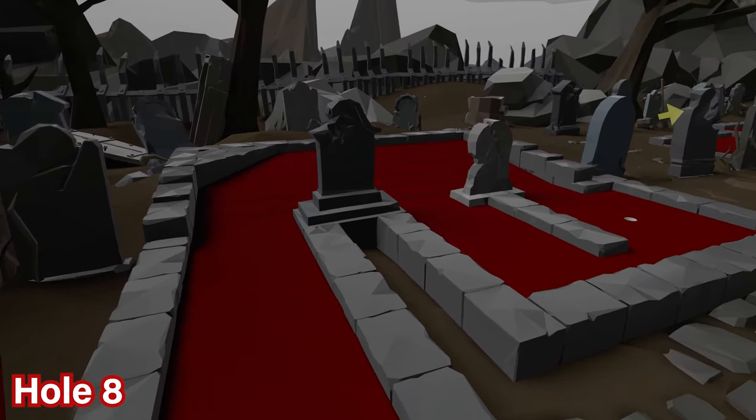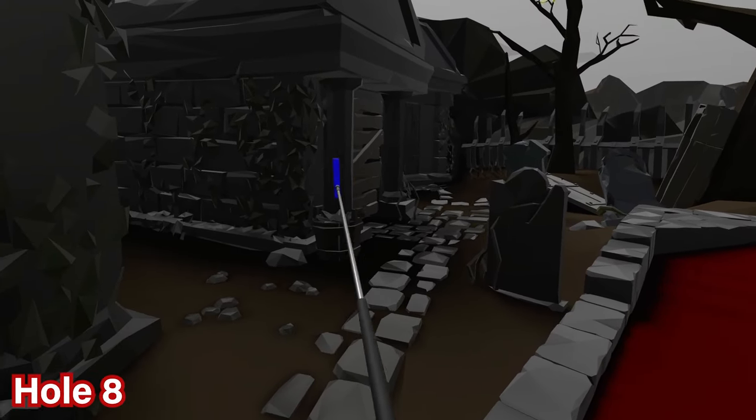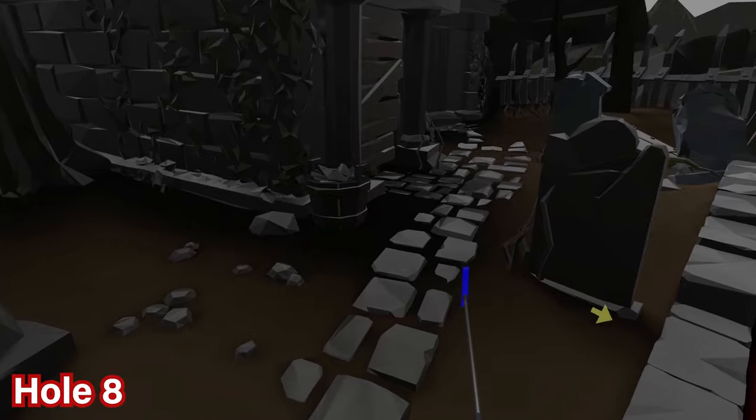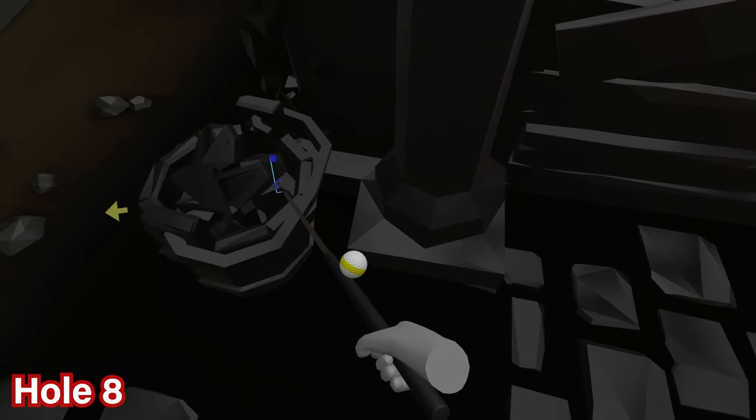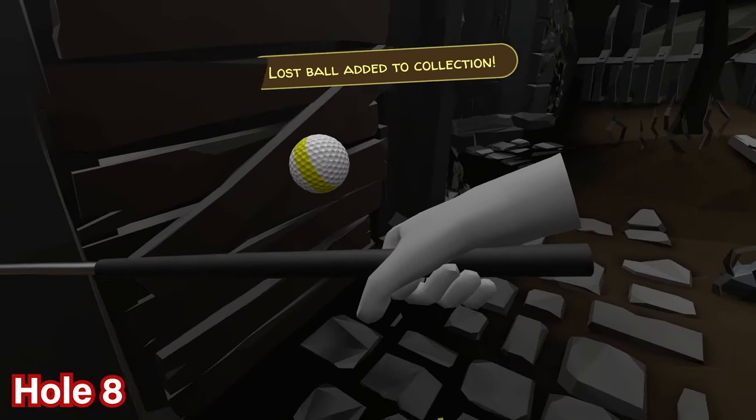For hole number eight, find the ball on the left side from the start. You'll see a bucket by the crypt — walk just beyond the bucket and look between the bucket and the crypt pillar. You'll find it on the floor; the white and yellow sticks out from this angle.